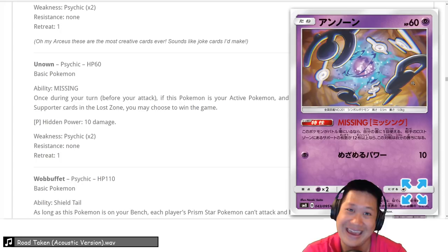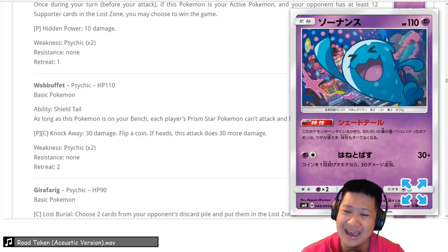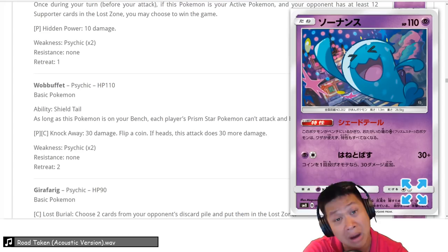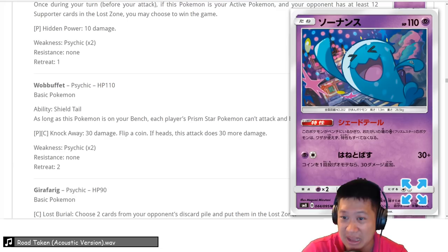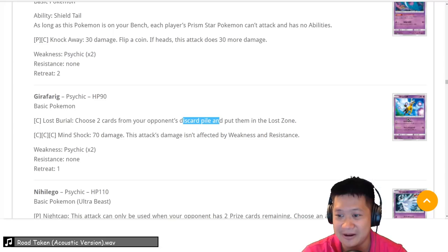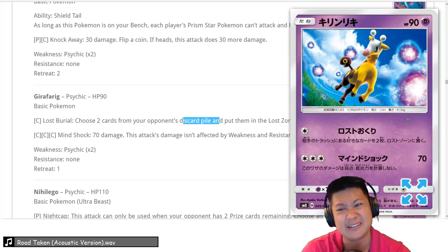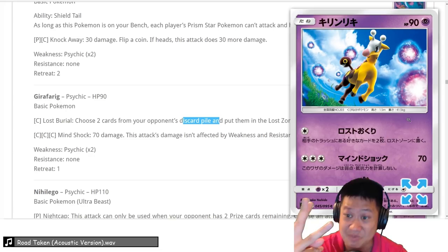Wobbuffet disables Prism Star Pokémon — if it's on your Bench, no Prism Star including your own can attack or use abilities. Prism Stars are unique; there's only one in the game and when knocked out they're permanently gone, so this counters them. I don't see it being played much, but we'll give it a 3 since there might be some powerful Prism Star combos to block, like Latios. Girafarig — Lost Burial: choose 2 of your opponent's cards from the discard and send them to the Loss Zone, similar to Lysandre Prism Star. This helps with the Unown win condition. We'll give it a 3 for its big niche in that combo.